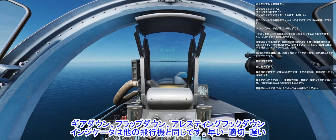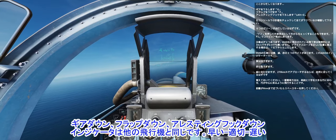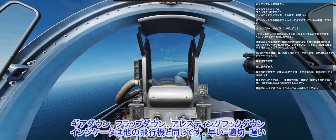Gear down — press G. Flaps down — press F. Hook down — press Left ALT and G.